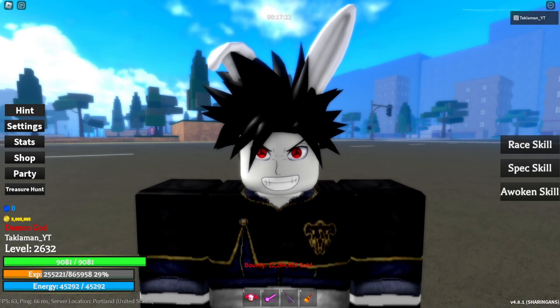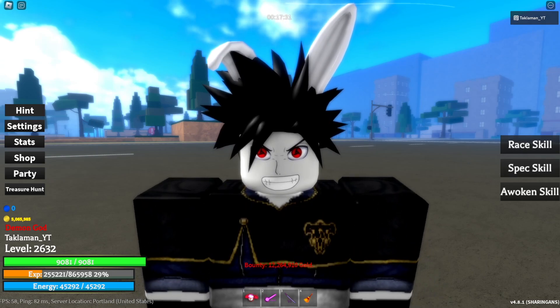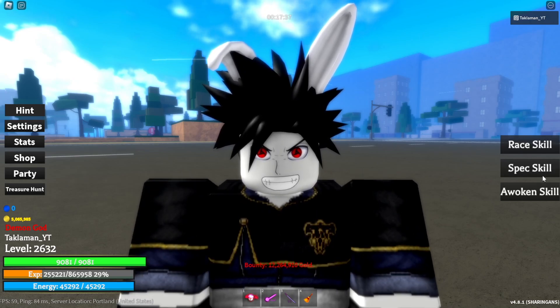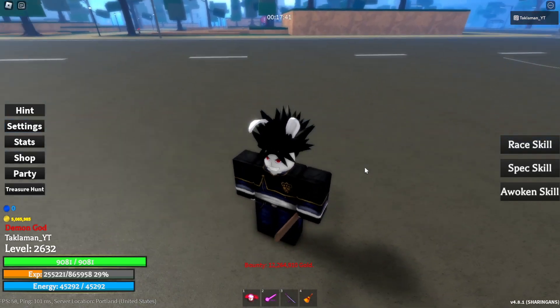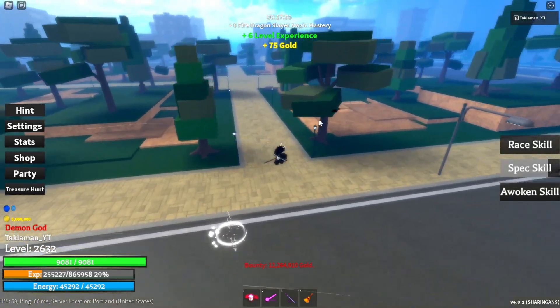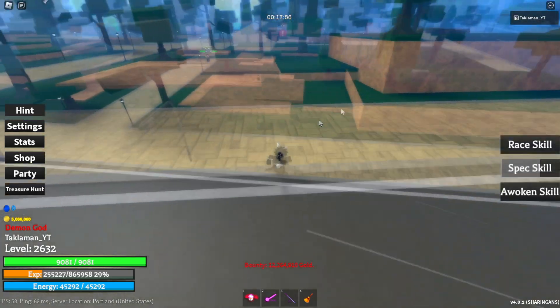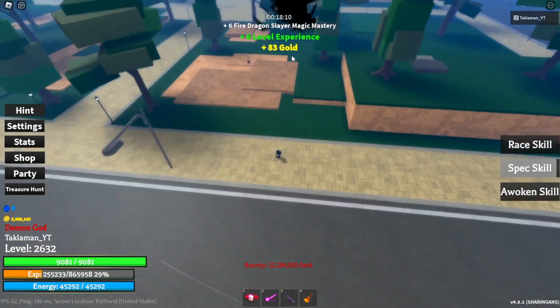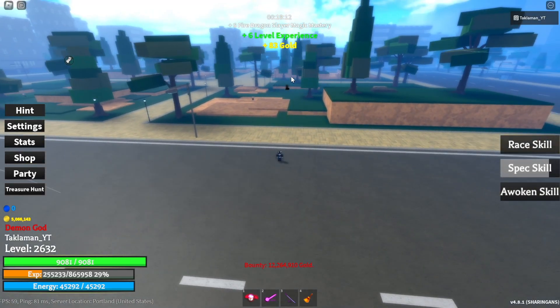Now we're moving on to the rare Mangekyou Sharingans. This right here is Itachi's — it releases a wall of flames to where the user's cursor is pointed at. These flames stop opponents from healing for a short time, and damage depends on the user's magic stat. Let's use it — bam, yeah that is pretty sick. I like this Mangekyou Sharingan.